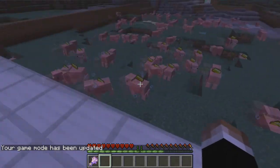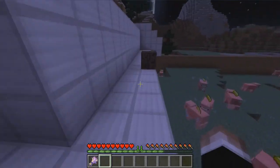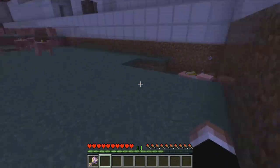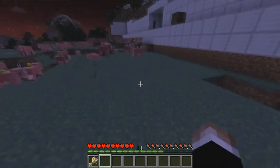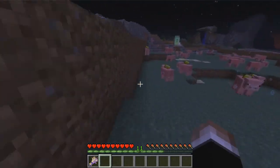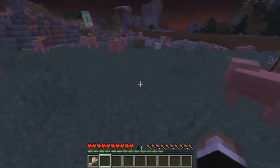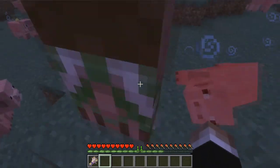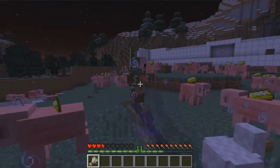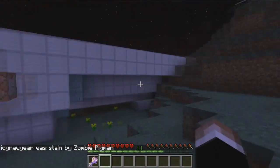It also gives you a weapon - hay of pigs, sharpness three wheat. That was my evil genius moment on this challenge. I'm super happy about it because it kind of forces you not to fight your way through, because if you're attacked and you have to defend yourself, you're defending yourself with wheat which is going to attract pigs. See if I can sneak by. The landscape is also not done, it will be very very different. You get kind of a chain reaction going on.